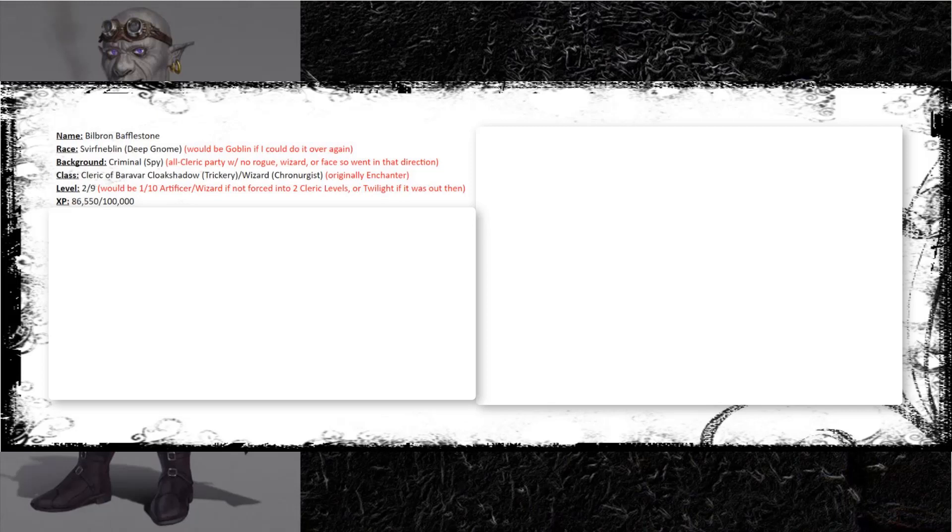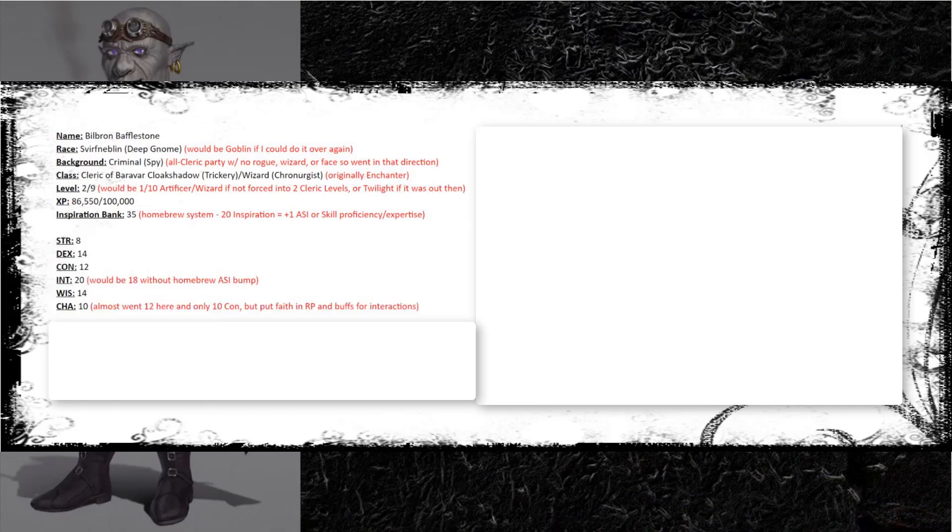I am only 15k experience away from my next level, which is weird because it took 21,000 experience to gain 11th and only 15,000 now to gain 12th. We have a homebrew inspiration bank system - allowed to bank up to two inspiration per session - and my DM allows us to exchange these at a rate of 20 for a plus one ASI, a skill proficiency, or expertise. My stat array is 8 Strength, 14 Dex, 12 Con, 20 Intelligence, 14 Wisdom, and 10 Charisma.